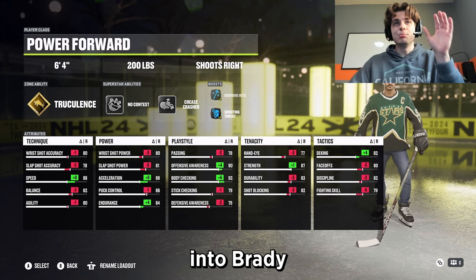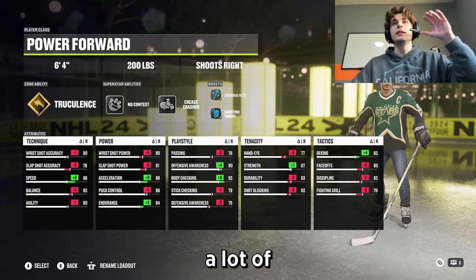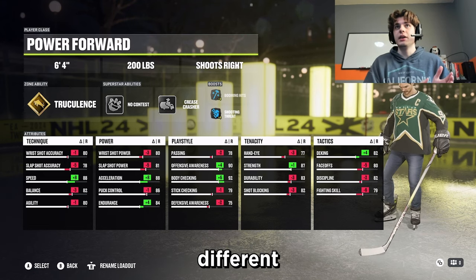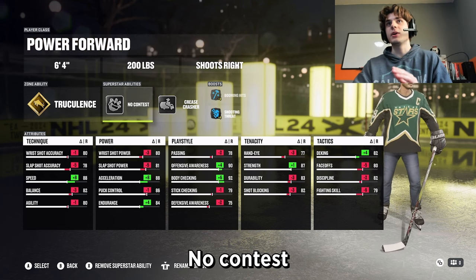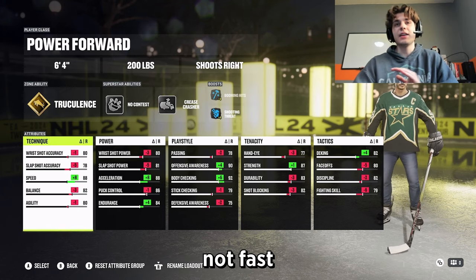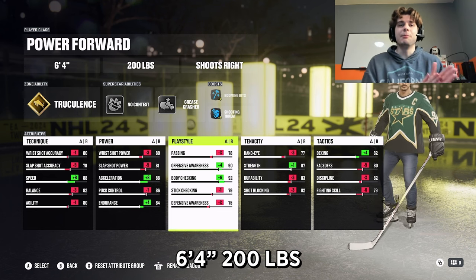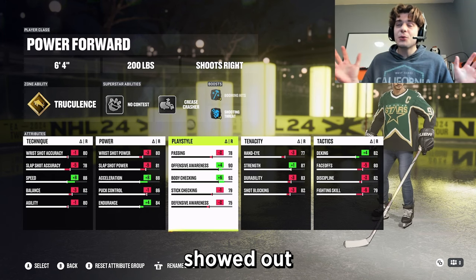Let's get straight into Brady. He's a little bit bigger than Matthew — I got him at 6'4", 200 pounds. I'm not gonna break a lot of this down; you can copy it. I did take a couple liberties just because they're so similar as players, so I made them a little more different. For Tkachuk, I made him a lot more physical and a lot more greasy and grimy. Truculence, no contest, crease crasher — this build is a grease ball. He's not fast; only 88 speed, 80 acceleration. But 92 body checking at 6'4", 200 pounds is nasty — you'll see I lay some people out. I also score some pretty nice goals, and Eric kinda showed it out on his gameplay.